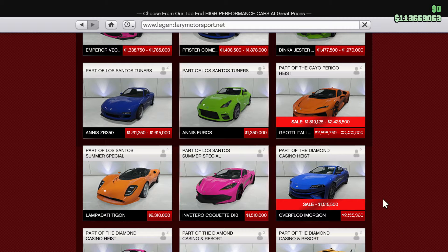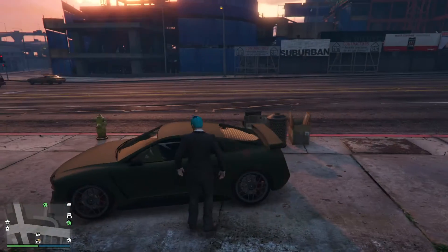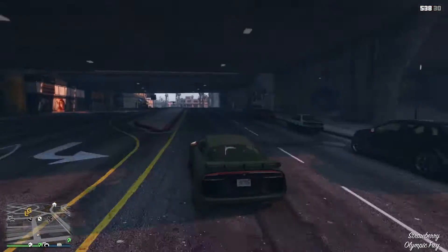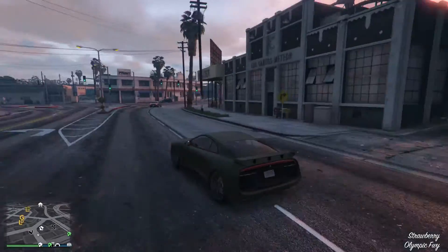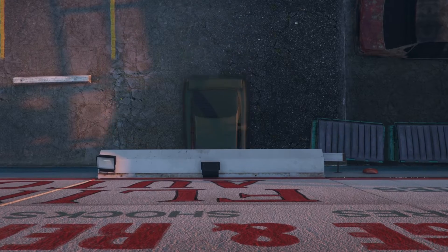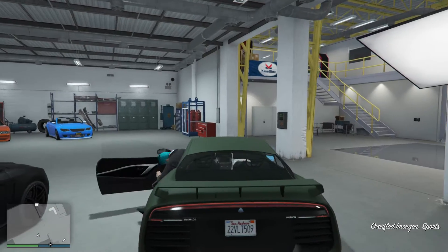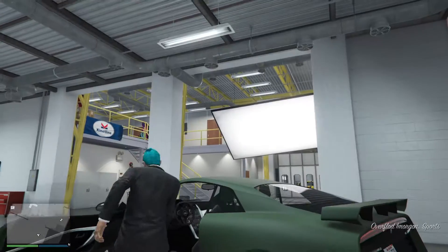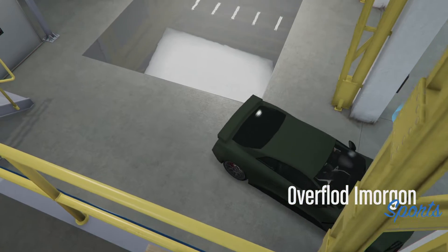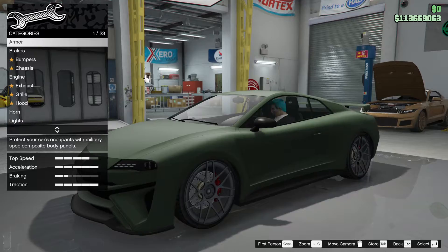The Overflowed I Morgan is on discount at 1.5 million, compared to the Itali for nearly a million more, so it could be just the ticket. It's a nice little car — kind of a hybrid electric-petrol setup, you can hear that distinctive sound. It's in the sports class, just like the Itali RSX, but the Itali RSX is of course a faster car.